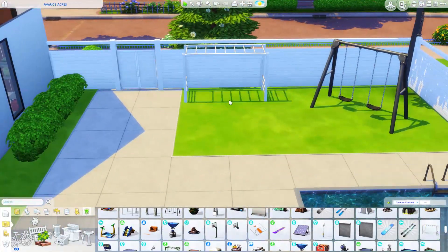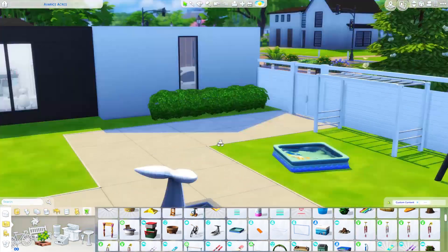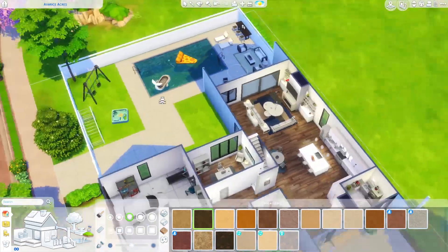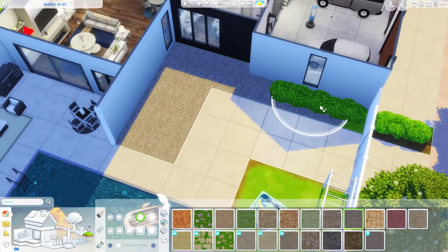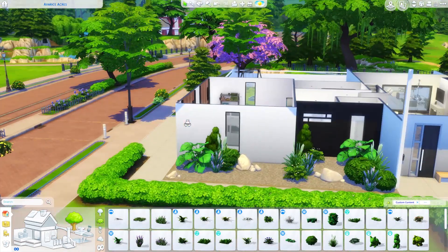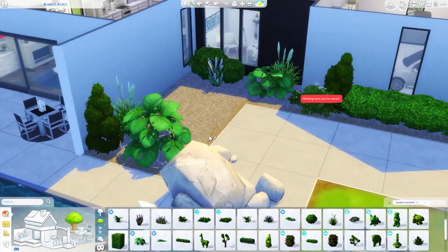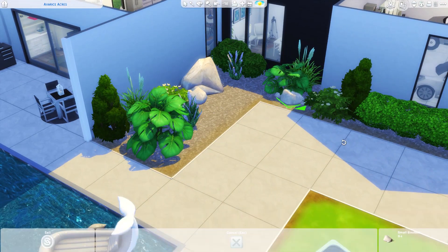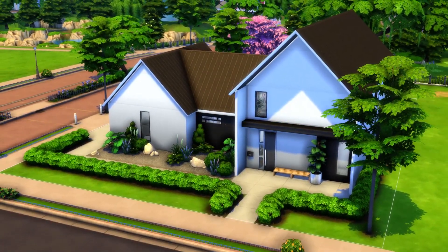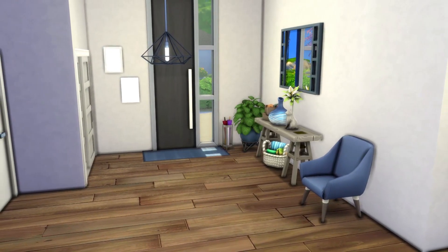Here's the backyard — I put a grill and a little seating area, plus an outside dining table, though now that I think about it it doesn't have enough seats for the whole family. I should have put a six-person table. There's a pool, and I give the kids a swing, monkey bars, and a kiddie pool left over from when the boys were toddlers. Anyway, the screenshots should be rolling any second — thanks so much for watching, don't forget to like and subscribe, hit the notification bell, and I'll see you all then. Bye guys!